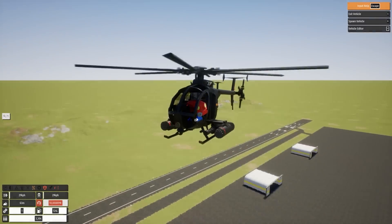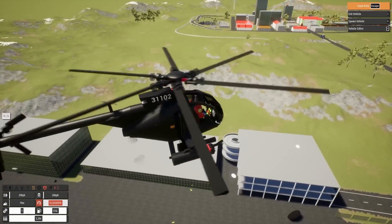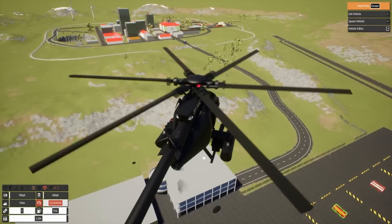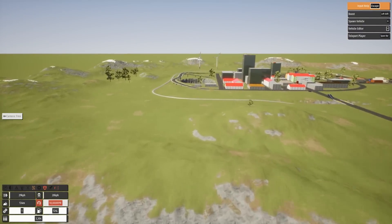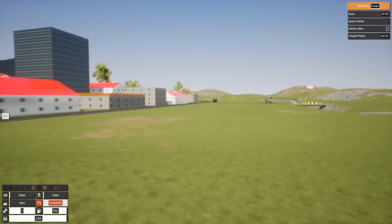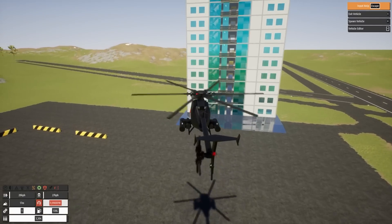A lot of people wanted to see me mow down a building with some weapons, so we're going to start off there. I've got loops set up, we're going to try to jump the city again, probably smash mini vehicles into the sides of buildings, and we'll do a little water test in a bit too.